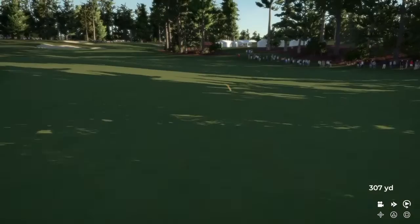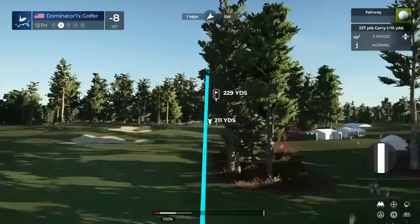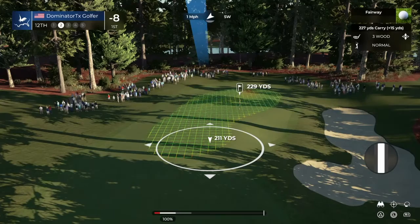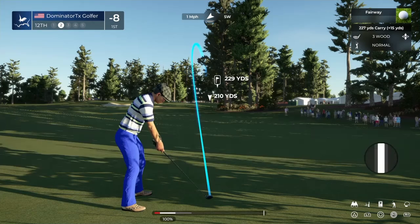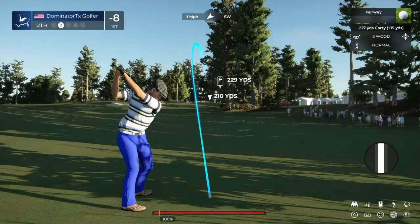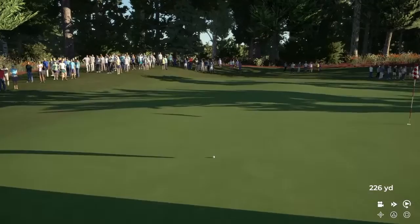The curvature of the hole dictates whether you get extra roll or not, and this one funnels to the right side of the fairway. With the three wood I'll show you what a fade shot looks like — see how I went with the left stick from the left? I'm just using the left stick. You have to feel comfortable; I don't want to hit the trees. That's a nice path and the ball should now funnel towards the hole.